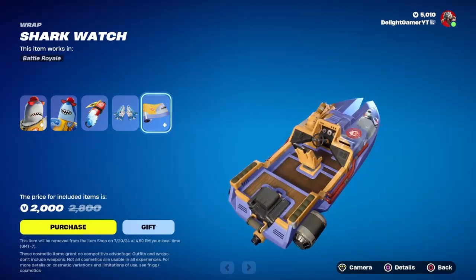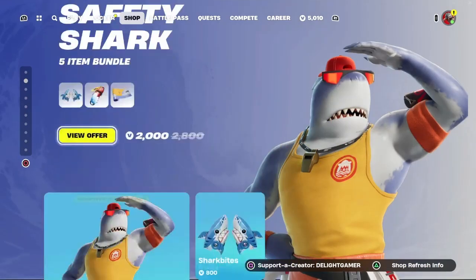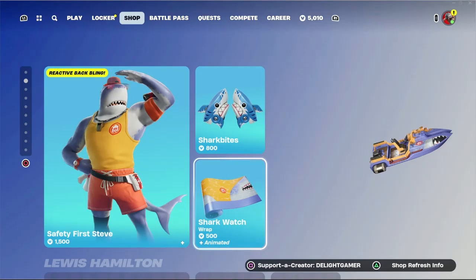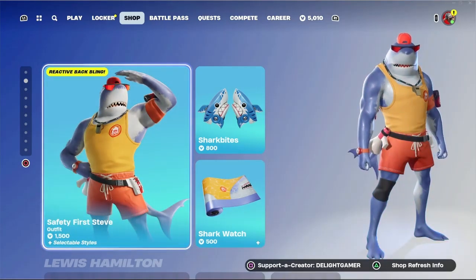You also have the Shark Watch wrap for 500 V-Bucks. If you just want the pickaxes they're 800 V-Bucks, and if you just want the Safety Shark skin by itself it's 1500 V-Bucks.